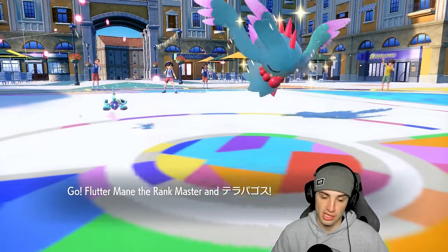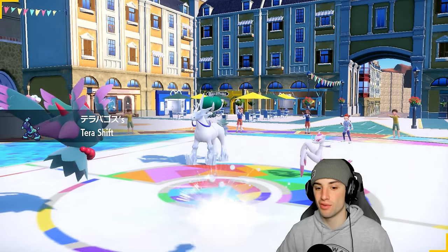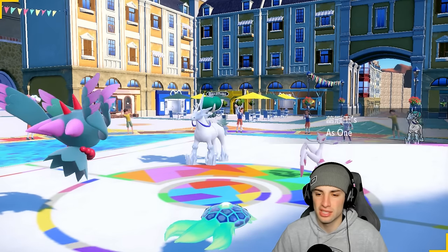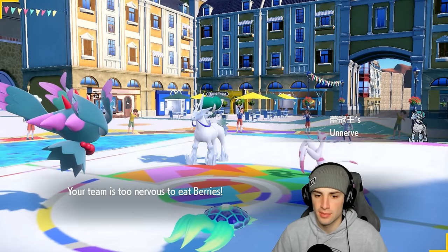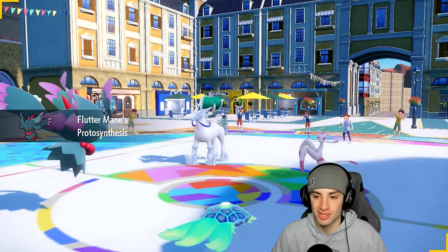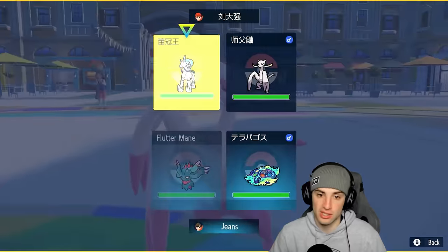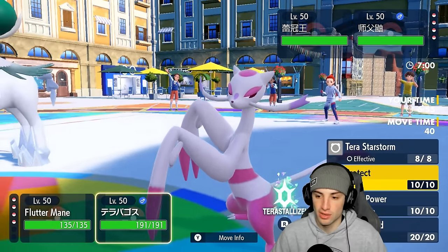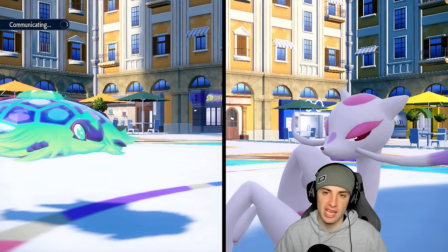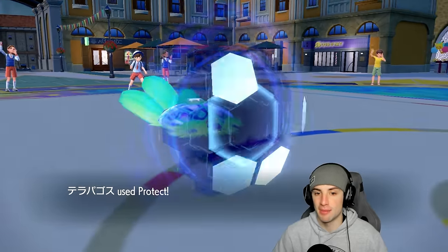Out comes Maushold and Glaceon — totally fine. We're going to Taunt Glaceon and try to set up Calm Mind. I'd rather protect Terapagos to keep my Terra Shell. We have to watch out for the Yawn from Maushold too, so we might want to start attacking that. But first priority is the Taunt — we have to Taunt Frigiraf. I'll Taunt and Protect since the fake out is obvious: they want to knock off my Terra Shell and make me flinch.